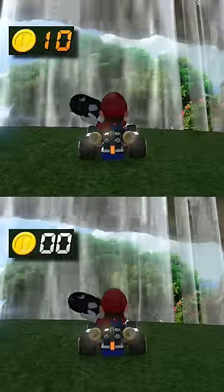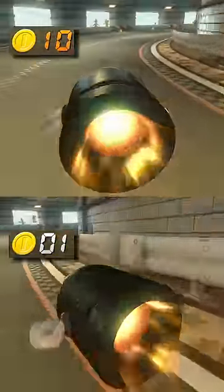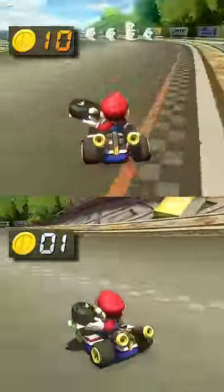Pause now if you want to guess. Ready? While we're waiting, a quick tip: always use your Bullet Bill into the waterfall shortcut on Yoshi's Circuit. The bullet is programmed not to stop in the curvy section, making it last longer. And honestly, did you expect that big of a difference?